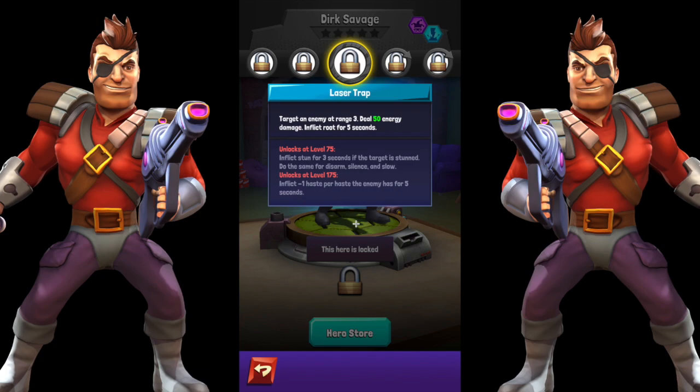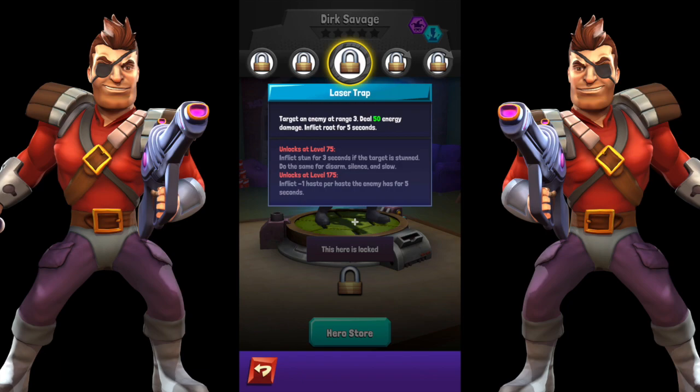I'm assuming that if the target was stunned for three seconds and has been stunned for two seconds when he hits it, there are now three more seconds from that moment. So it won't go to six seconds total — it'll just be three seconds from the moment he hits this skill. But still, three extra seconds of stun — extending a stun any amount of time is insane. He does the same for disarm, silence, and slow.